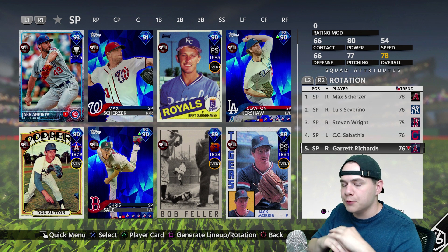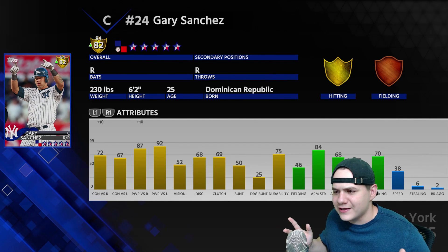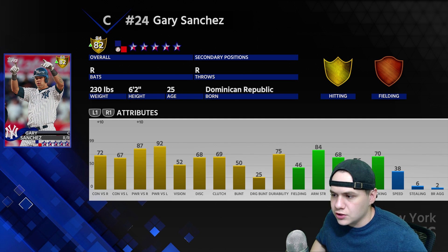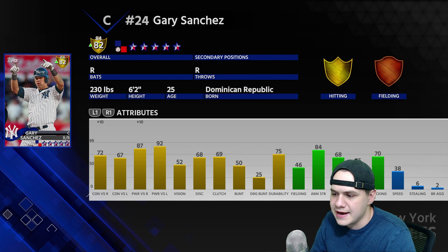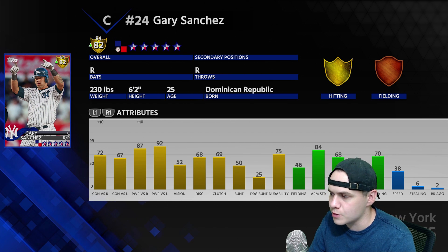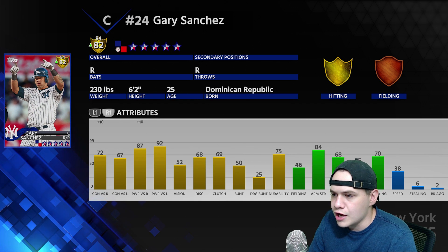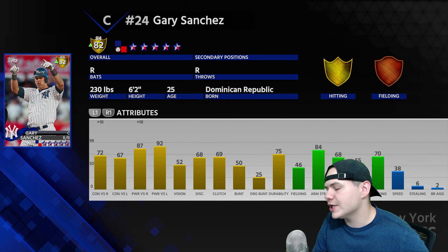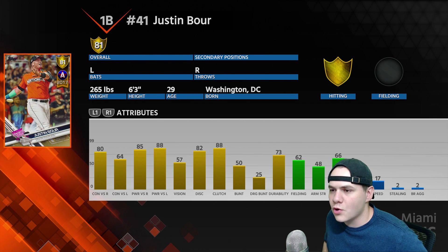After Garrett Richards, the entire team is made up of silvers. Now let's see our two gold upgrades. Gary Sanchez was one of the most requested cards in the comments for golds. He's got 72/87 against righties, 67/92 against lefties, with 52 vision, 84 arm strength, and fielding at 46. He's even playing up on the day against righties with plus 10, almost up to a diamond. Gary Sanchez is a pretty easy pick — he's going to be our starting catcher.